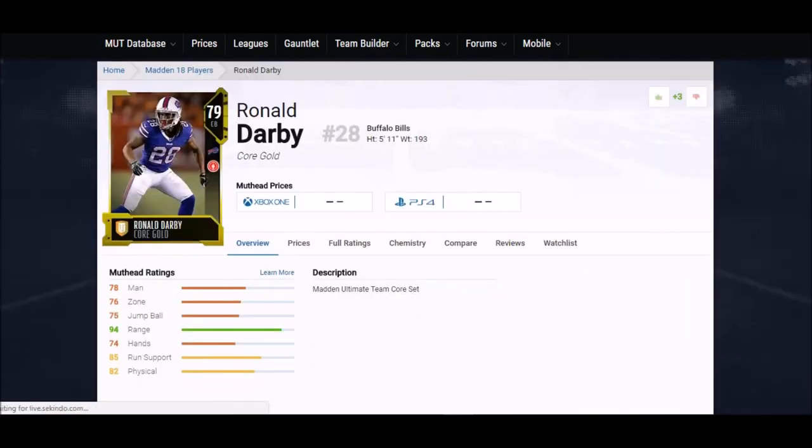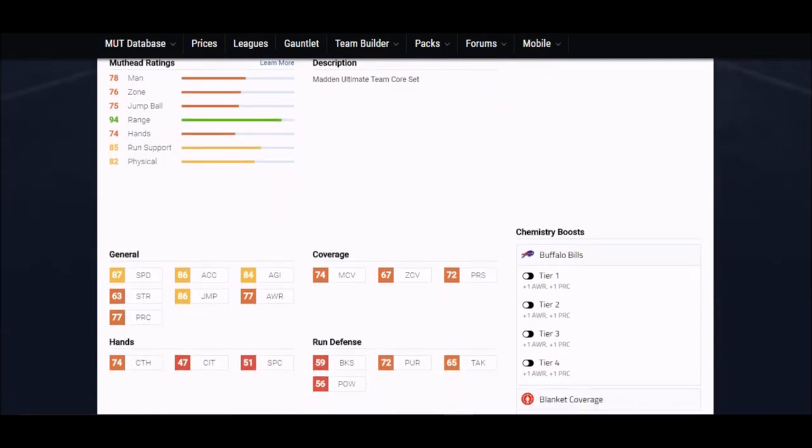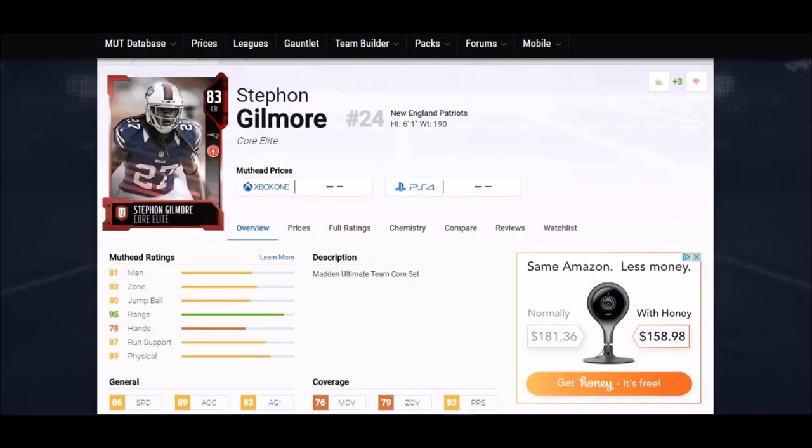Next up, moving to some gold cards — Ronald Darby, five foot eleven. I'd like to see more six-foot guys, but you can't deny these speeds: 87 speed, 86 acceleration, 86 jump. Looking at the physical attributes, you're going to love this guy. 74 catch — once again, catching is very important — making him one of the higher guys as far as hands go.